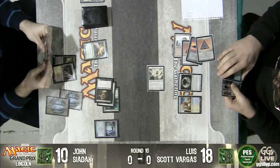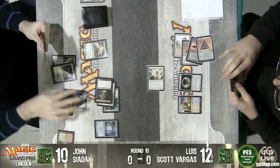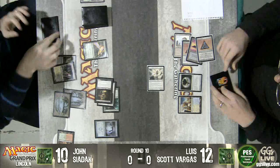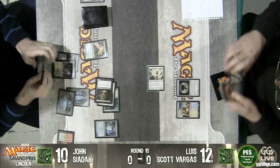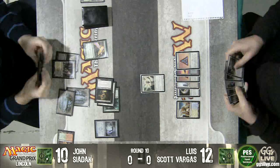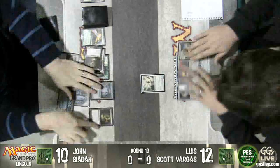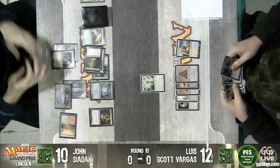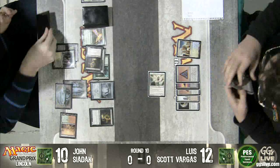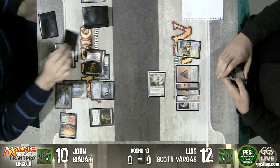Next turn, Luis can just activate his Celestial Colonnade and kill John, right? Yeah — until there's a Bird up. Oh, there is a Bird up. Okay, never mind. The Bird's probably going to block an Iona here. And if you're not going to kill him and Luis wants to tap out, he's got to respect being able to counter the Redcap.